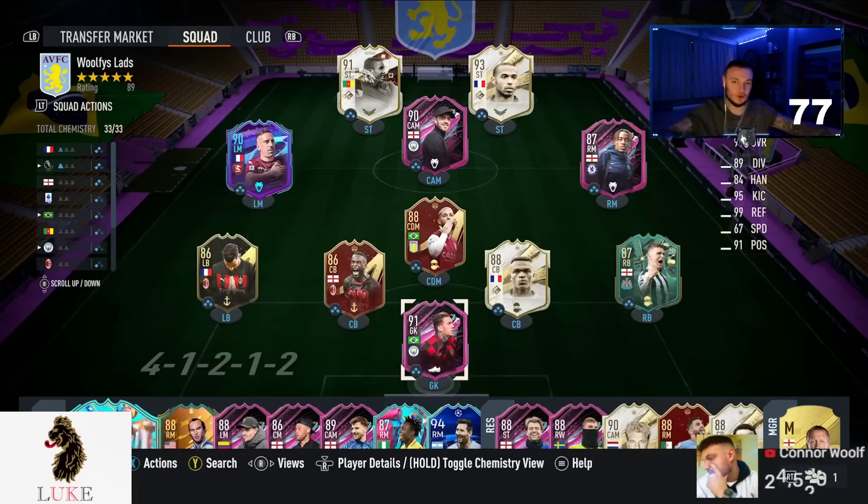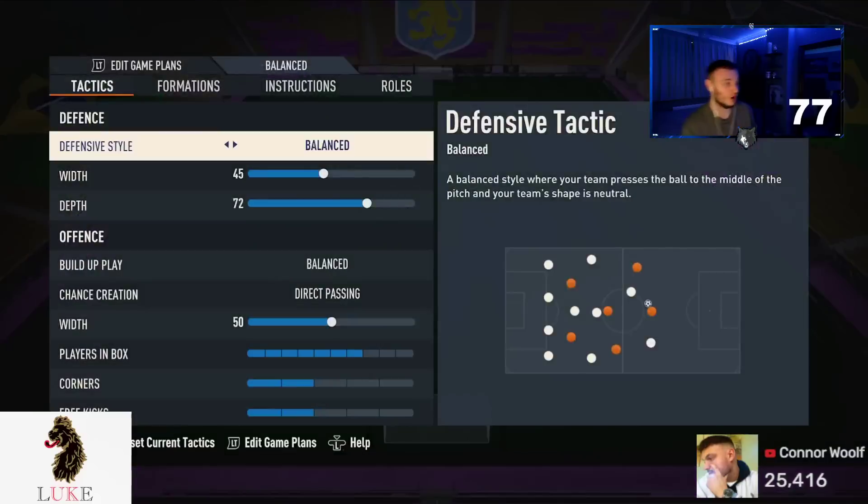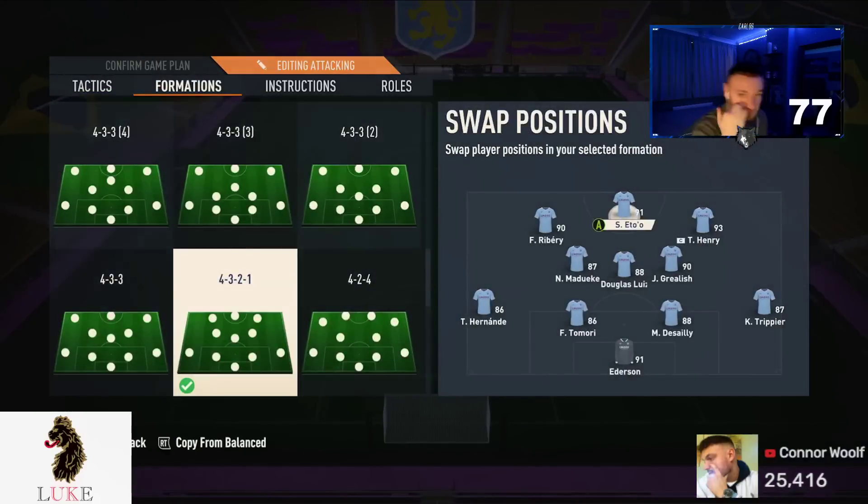We are back with 4321 custom tactics, my personal favorite formation — and I'll say that about most formations on FIFA 23. But there is a but: 4321 is the formation you will see me use the majority of the time in FIFA 23, and the majority of pros use the 4321 as well.